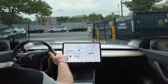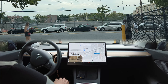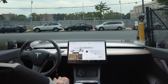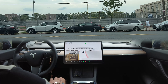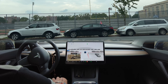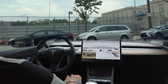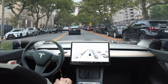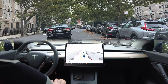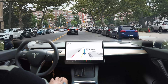I'll double tap to engage FSD beta. It's making a stop because of people, then proceeding forward. Let's see how it turns here — it sees that car. Very nice, it's ready to proceed. A little bit fast but perfect. Here's a speed bump — good thing the car in front of me slowed down, because the Tesla's not gonna stop on that speed bump on its own.